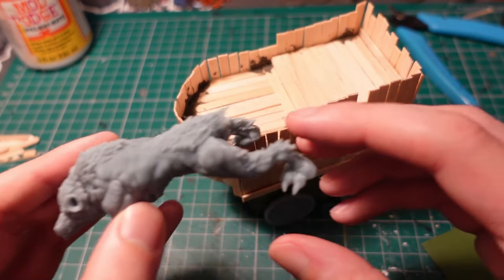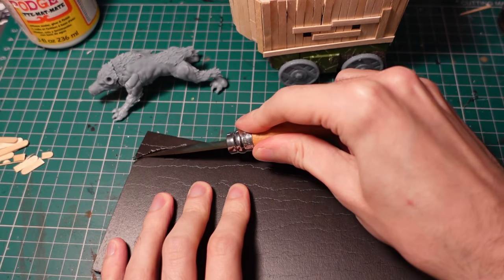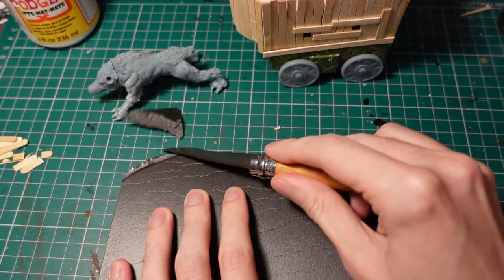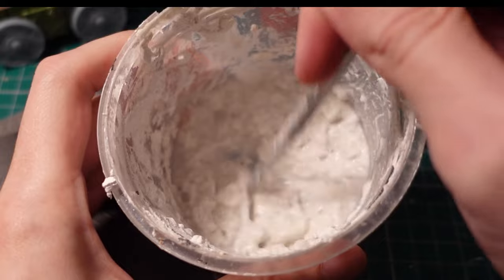With most of the wagon now done, I printed out a beast to pull it. This is from Mias Minis — some kind of weird mutant dog thing with a lizard face, which felt kind of appropriate. I created a base out of foam core, just taking a rough shape about the right size and beveling the edges with a knife.